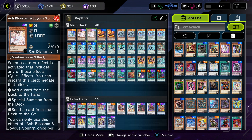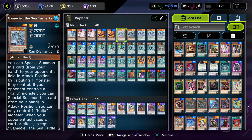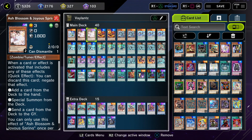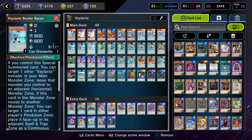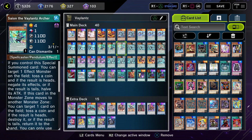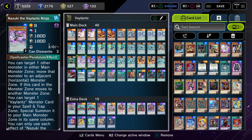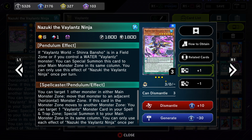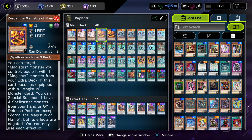I'm running two Ash Blossom, two Called by the Grave, a Cosmic Cyclone, and a Harpies, plus two Kaijus as my tech cards. Of course you could run three Ash Blossom and maybe drop one of the Hojos or any of the others you don't want too many of. You definitely want to see a lot of the smaller ones, because anything up to level four Veilence you can special summon from the pendulum zone without any conditions. But if it's level six and above, you need either another Veilence monster of the right type or the field spell up.